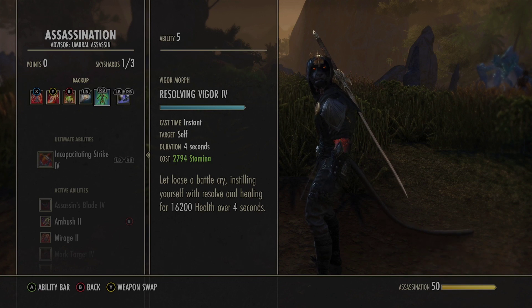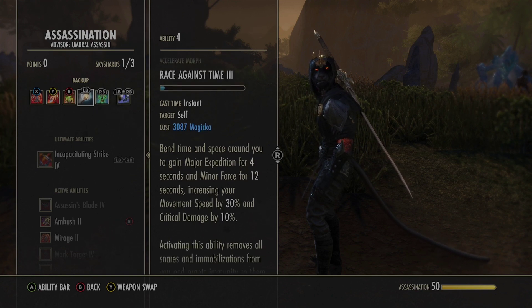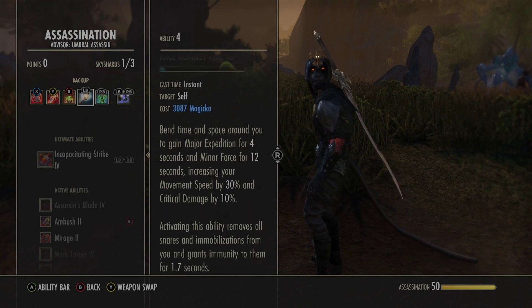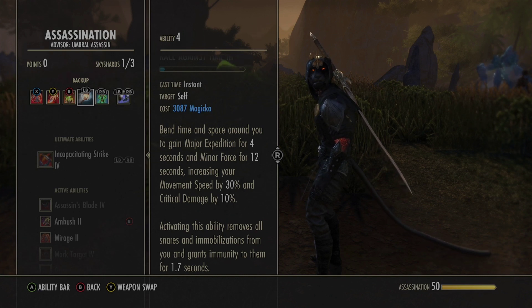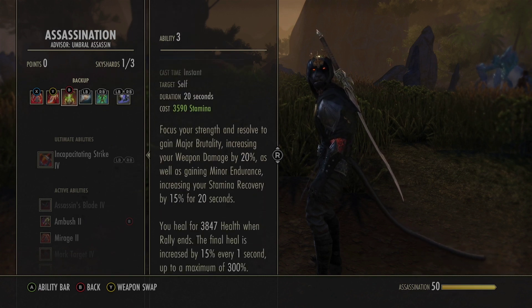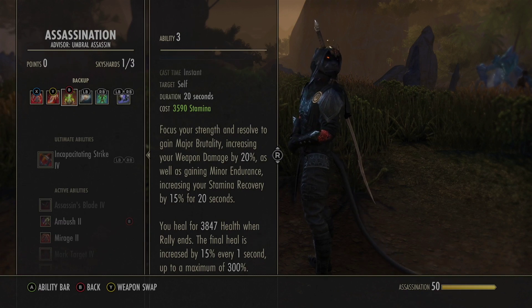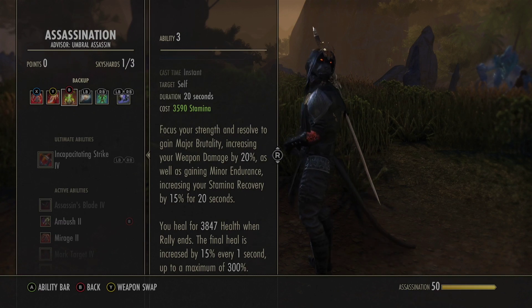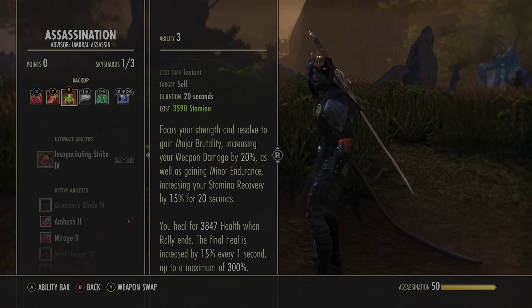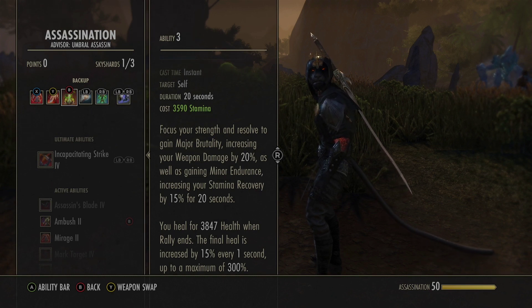Race Against Time is our snare removal and source of Major Expedition — pop this if you need to get away, if you're snared, or if you're stunned or immobilized. Rally is our burst heal and source of Major Brutality and Minor Endurance, giving us stam recovery and more weapon damage. It's also a burst heal — you activate it and then activate it again while it's running, but the longer you wait the more potent the heal. Try to wait as long as possible before popping it again if you're counting on it as a heal.